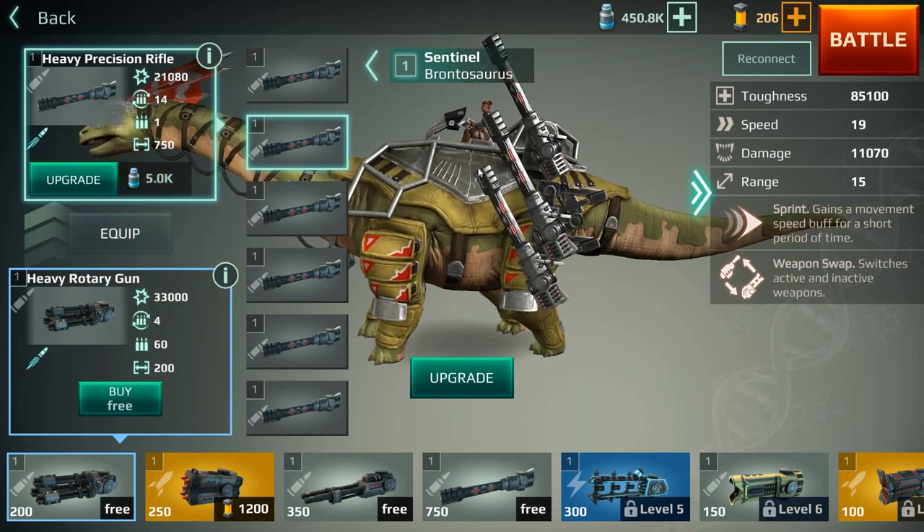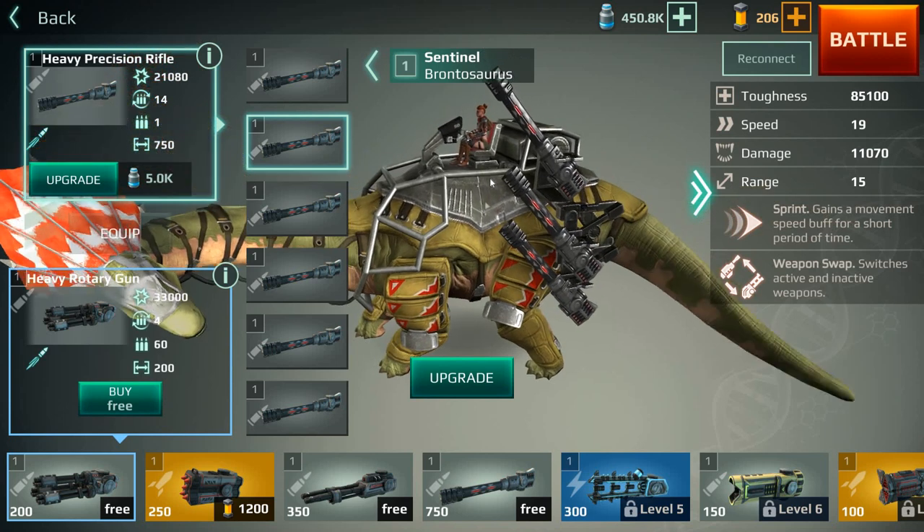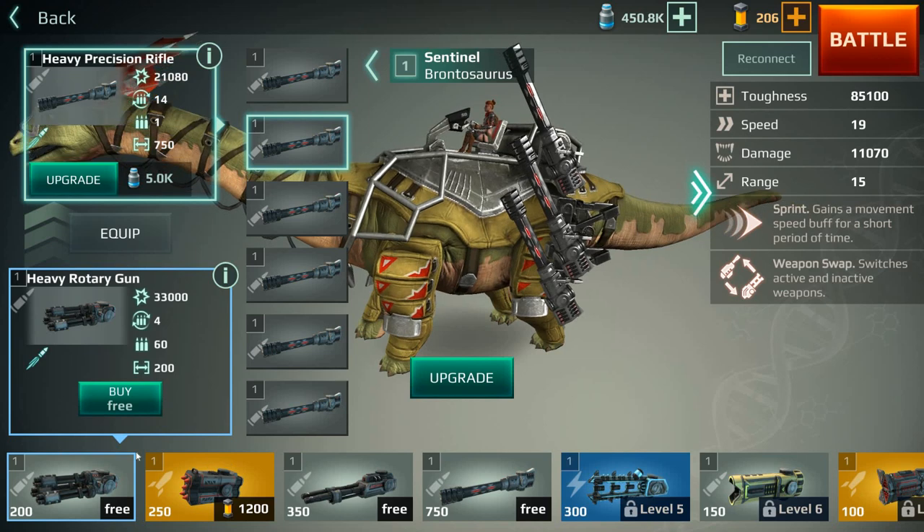Here I've just got my brontosaur with his standard kit. He just comes with a heavy precision rifle, but we'll get into that in more detail. Let's go through them in order.